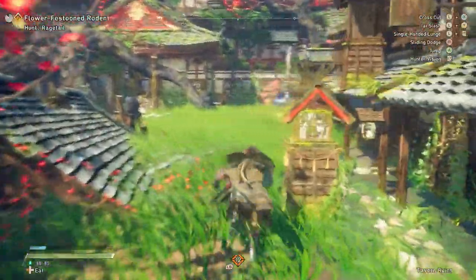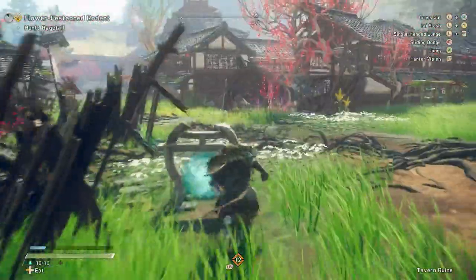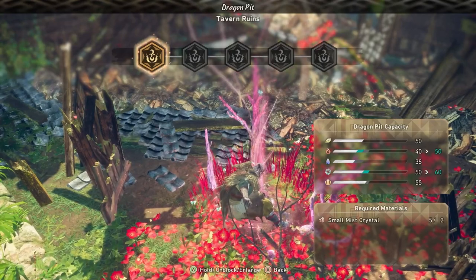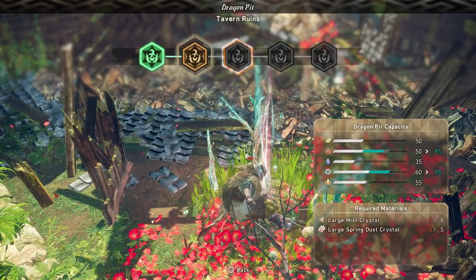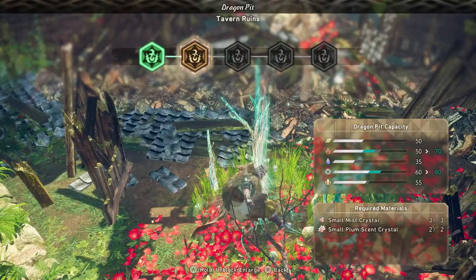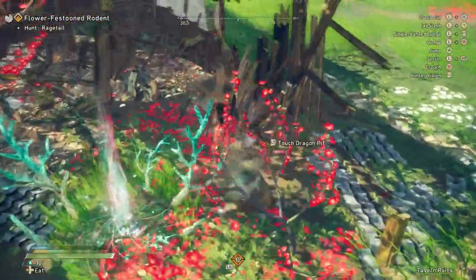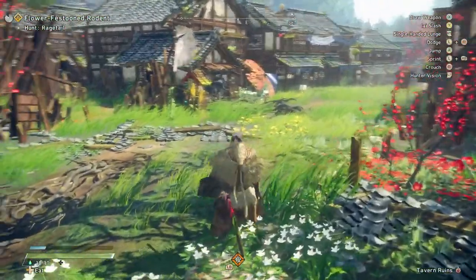Regarding camping tents, campfires, and everything like that, there are going to be multiple areas where you can essentially build a base. Wherever you find a dragon pit — like I did in the tavern ruins on my way to my first hunt outside the tutorial — interact with it, use some materials, and the very first thing I put down was a camping tent. When you open up your map, if there is a camping tent in that area, it lets you fast travel to and from it. So save your materials and, when conjuring things within a base, focus on the camping tent first.